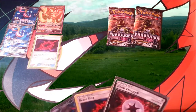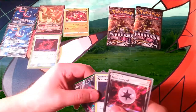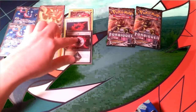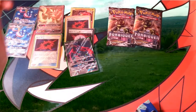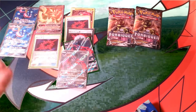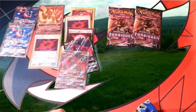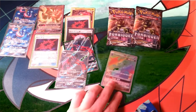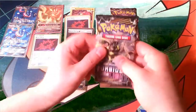Out of the Elite Trainer Box we were able to pull a Baby Buzzwole, which is just a useful card because it can use Beast Ring and also Beast Energy. So we were able to get a Beast Ring and a Beast Energy as well as some Flying Pikachu. I also did an opening on Twitter and pulled a second Flying Pikachu. And if you guys were keeping up on the pack of days you probably saw the Naganadel Rainbow Rare. I just wanted to show off how we're doing so far.